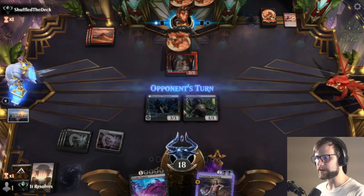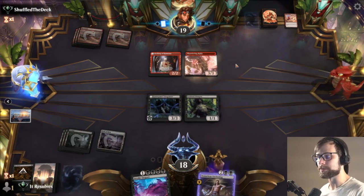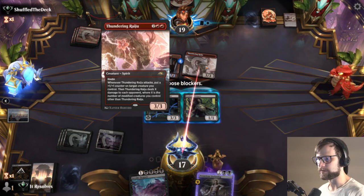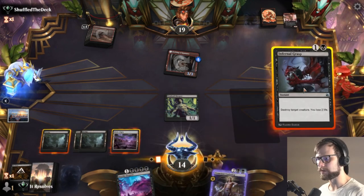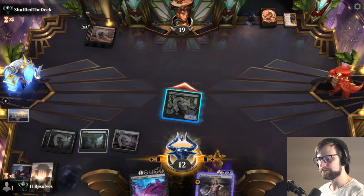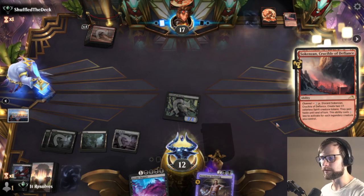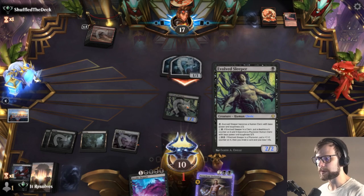We'll throw out the Evolved Sleeper — I don't think there's a reason not to. If they want to burn out the Trespasser, they can, but they'll have to discard a card to do it, which isn't what they want. Do I block here? I think I have to. I don't think we can leave that Thundering Raiju on the field. I'll go ahead and plus up the Evolved Sleeper. At this point, if we get a Shieldred or an Invoke Despair, that's kind of the best bet. Running a high land count, we should get a land — that shouldn't be a problem. We can power up Evolved Sleeper for better attacks or, if we get a land, go ahead and Invoke Despair.